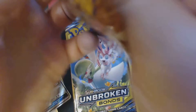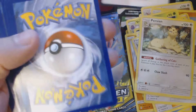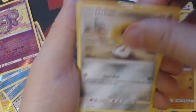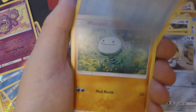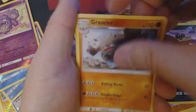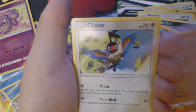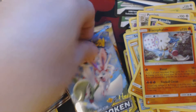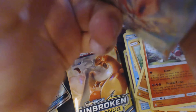Four packs to go. Here we have Rhyhorn, Melten, Slowpoke, Oopah, Sandile, Fighting Energy, Graveler, Hitmontop, Chetot, Reverse Holo Venomoth, and Blacephalon. Three packs remaining.